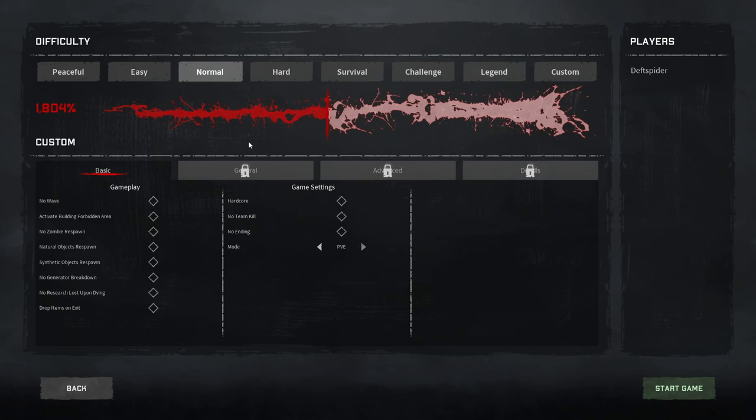Once you're on this screen, that red meter — the higher it gets, the harder the game is. It's based on your settings. Peaceful is the easiest preset, Legends is the hardest. We're going to change ours a bit. You can make days longer or shorter and adjust almost everything on this screen. Some settings you can't change after you've started playing — on my last save I couldn't access the details tab once I was already in — so set things up before you begin.